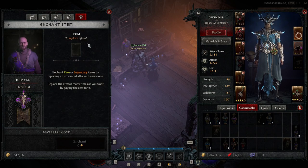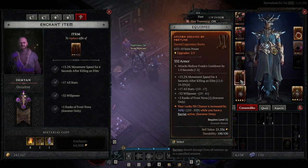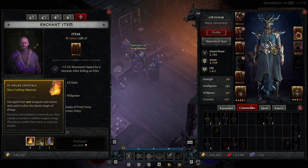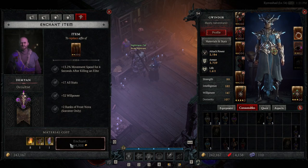Finally, enchanting an item: if you wish to re-roll a stat or RNG roll on an item, you will come to this point. There are certain material and monetary costs associated with each enchant.